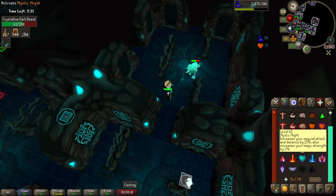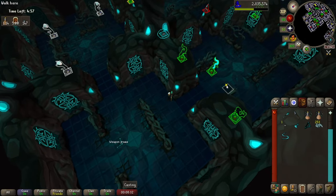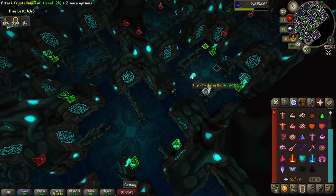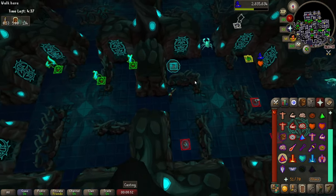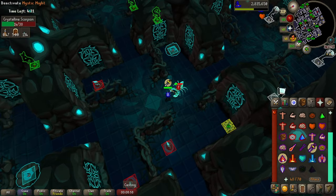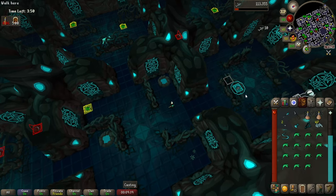Sometimes you'll find yourself in a situation where you find two of the same demi-bosses. If you kill two dark beasts, the first one has a 100% chance to drop the bowstring and the second has a 50% chance to drop either the crystal orb or the crystal spike. Often it's worth taking that risk if you're good on time. Even if the second dark beast drops the crystal spike, the third demi-boss will have a 100% chance to drop the crystal orb. Once weapon upgrades are collected, kill monsters for shards and fish in the wells for food — usually three to four rows of fish is more than enough. Sometimes monsters drop fish as well.